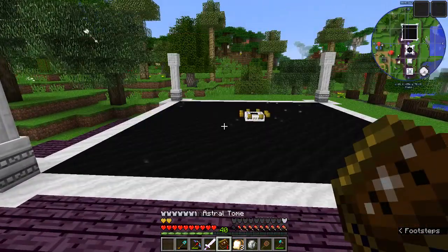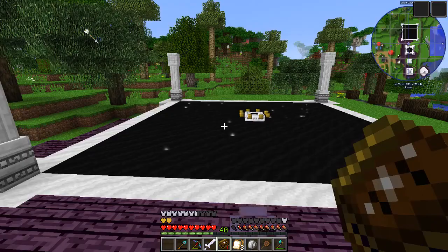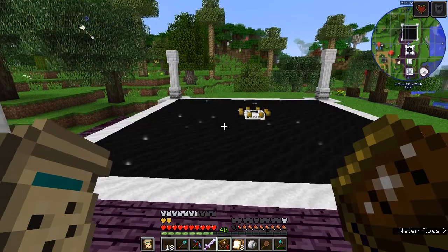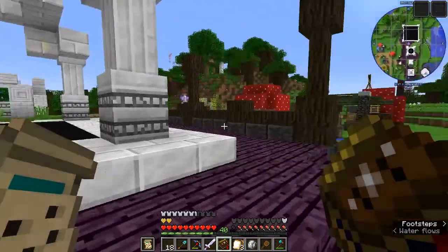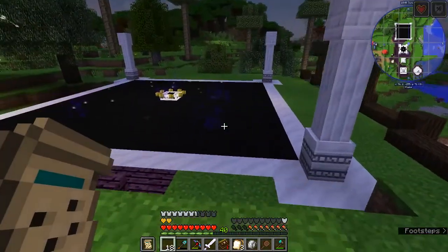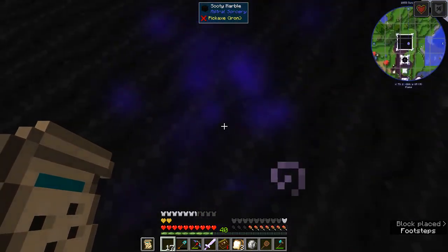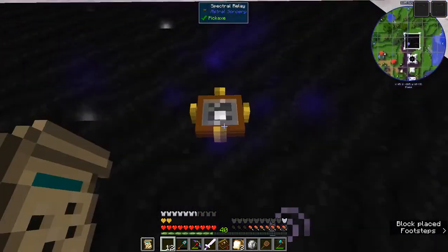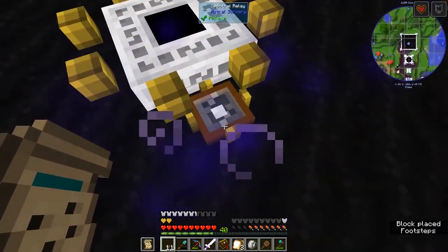We can set that up ahead of time. Shift right-click and we'll grab our Vicio constellation paper, put that in my off hand, put my spectral relays in that hand. I've got to wait for it to actually be out in the sky. Yeah, it's coming up. We can see it a little bit here — it's right there.